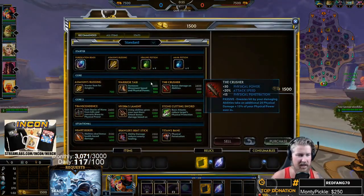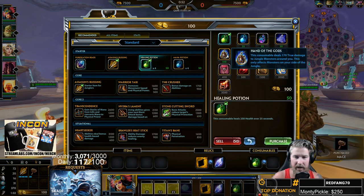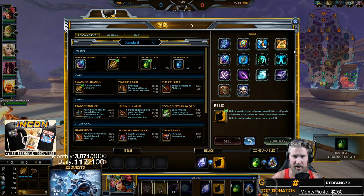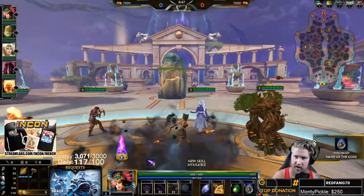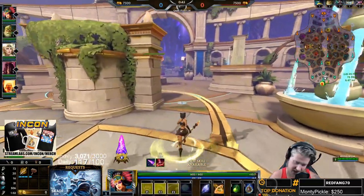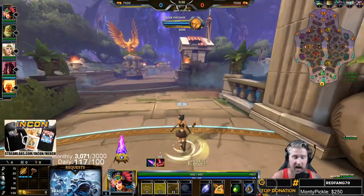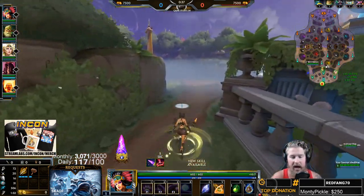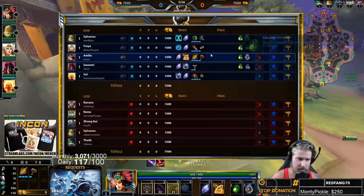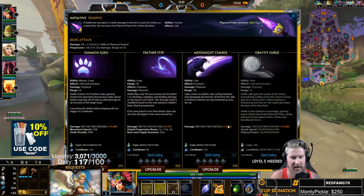Alright folks, we are here with our Awilix guide. We'll be playing Awilix in the jungle, which is her main role. Our jungle build is going to be pretty standard: we're going to be getting Assassin's Blessing, Tier 1 Mace for the jungle clear, one health potion, Hand of the Gods, and Blink for our ganks.